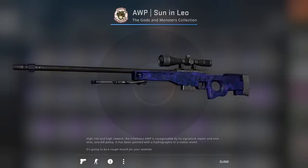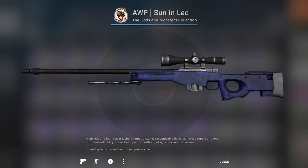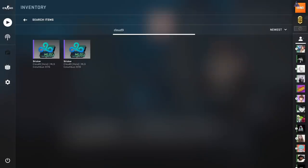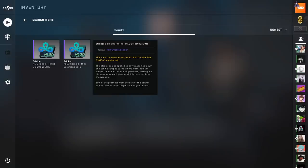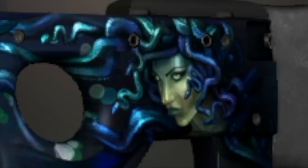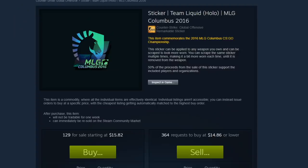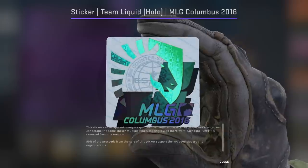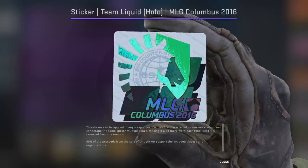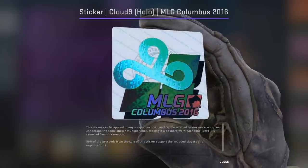I tried to find one that had very low float on it, one that did not have that many signs, and if it did, the signs were dark — overall, just a dark blue skin. And then I'm also going to be purchasing two Cloud9 Hollow MLG Columbus 2016 stickers. They're going for around $9.34 a pop — still cheaper than a Medusa. So we're just gonna go ahead and place them towards the back of the skin on the number 2 and 3 positions. You guys could have opted to use the Liquid MLG Columbus Hollows instead — they actually might be a little bit bigger than the Cloud9 — but I decided to go with Cloud9 for a specific reason, and I'll let you guys know about that reason in a second.